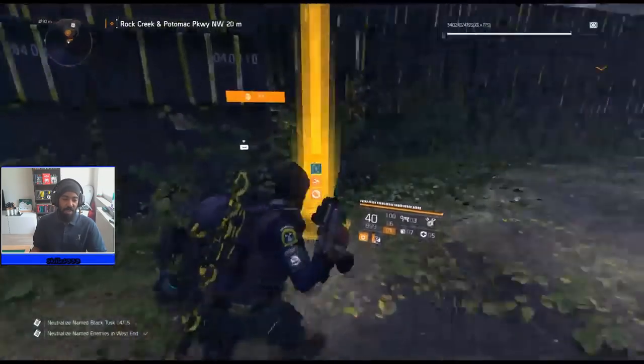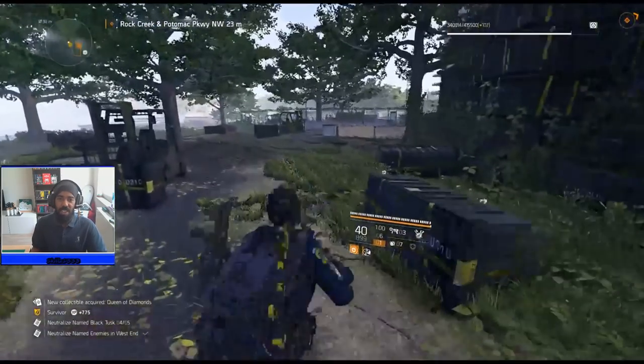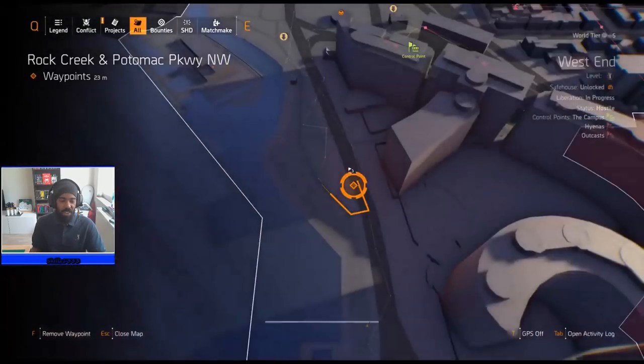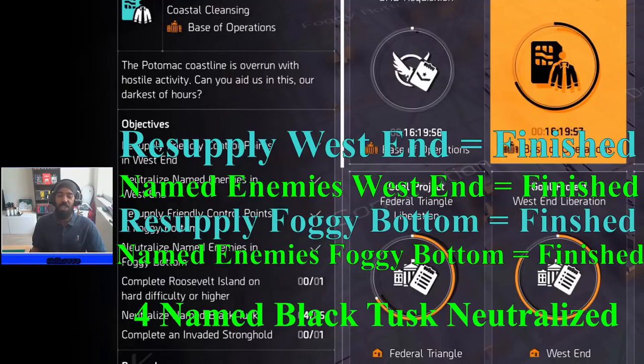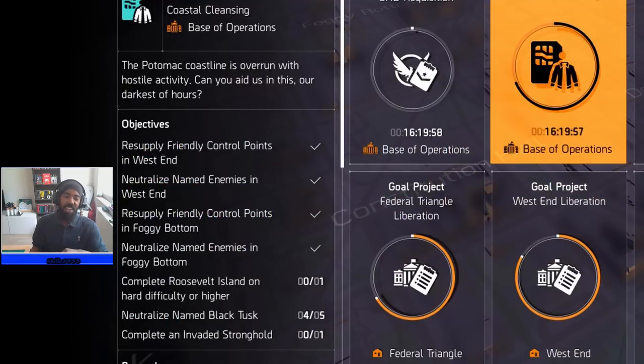That's how you get neutralized named enemies in Foggy Bottom and West End done the fastest way possible. Doing those West End bounties for Black Tusk members will also apply to the neutralized named Black Tusk enemies assignment. You don't have to worry about the last named Black Tusk enemy because when you complete an invaded stronghold — you can pick any one of your choice — you'll kill a Black Tusk boss at the end and that'll give you all five.